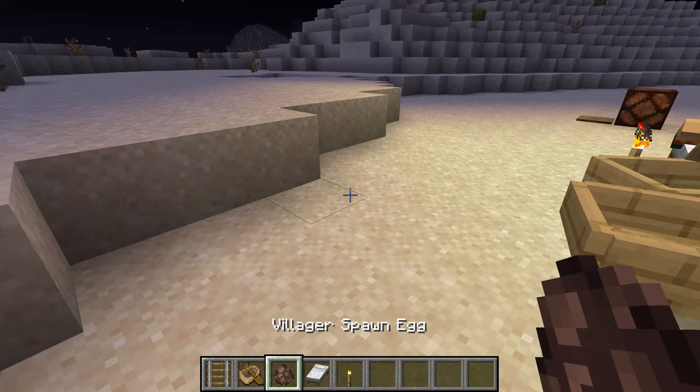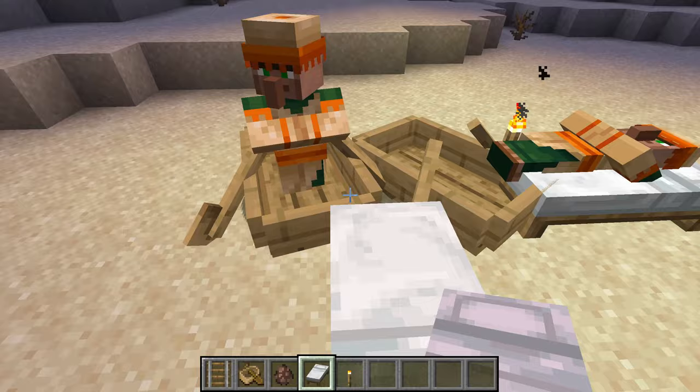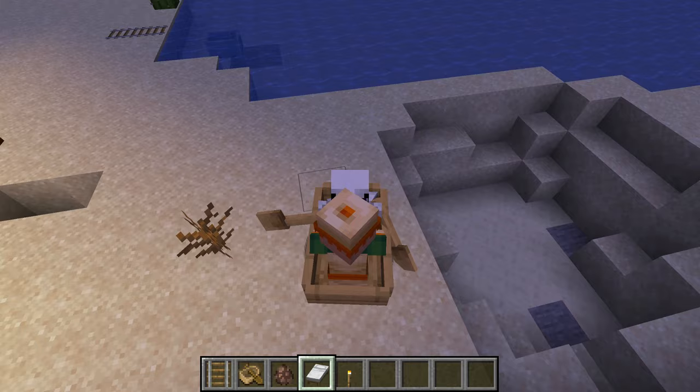Villagers get really tired and sleep every night. But if you put boats in front of the bed they want to sleep on, the villager will get stuck. Then you can steal the villager and take him into the ocean — no sleeping for this guy.